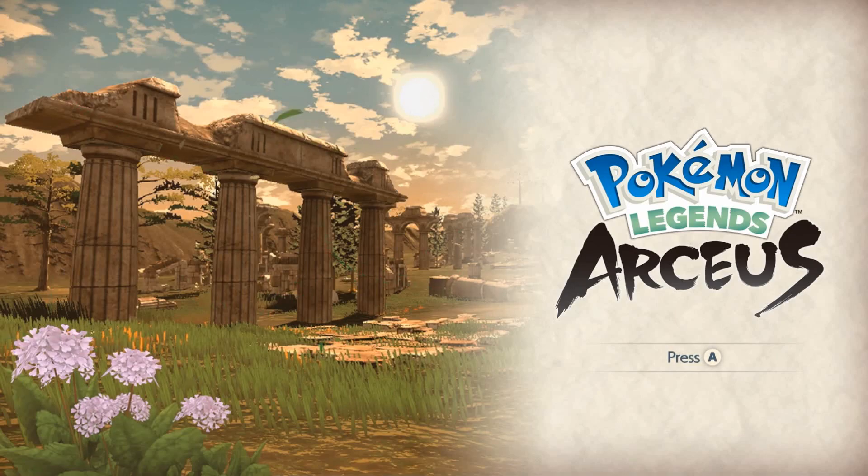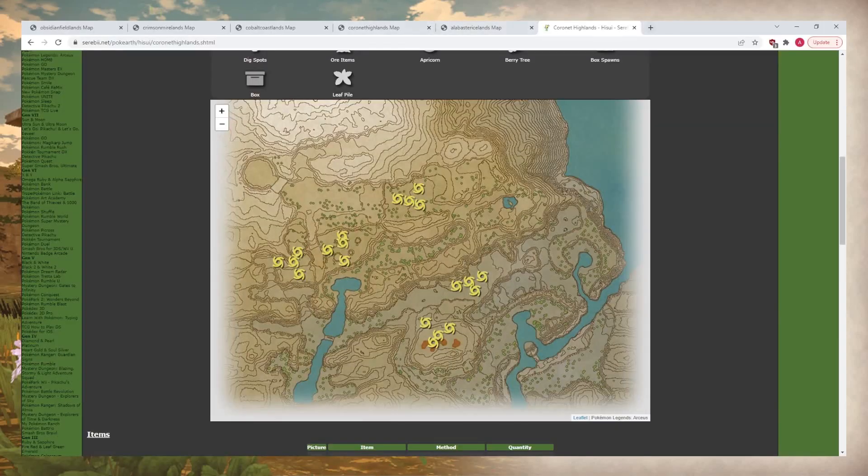Let's start by talking about distortions and how they actually operate. Here you can see Coronet Highlands with the distortions marked. There are groups of distortions — each of these four little swirls counts as one distortion, and each has four points. There are three quote-unquote rare spawns — the special exclusive ones.